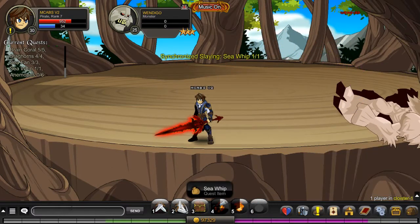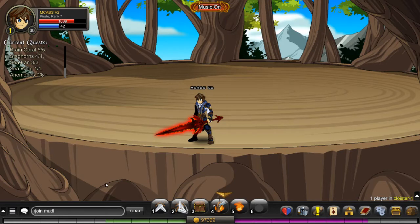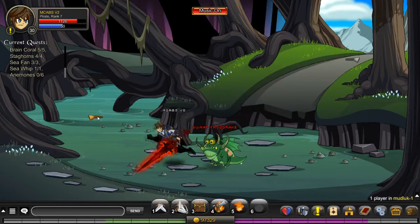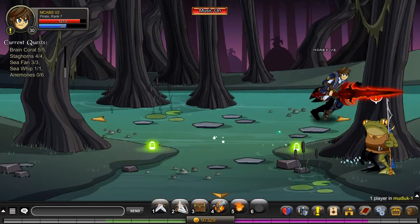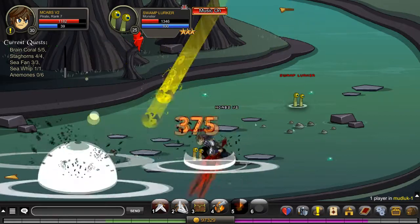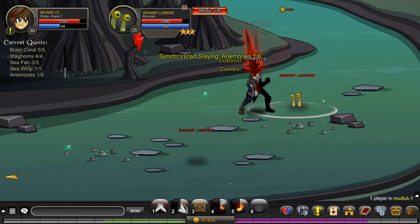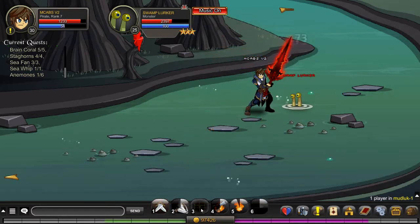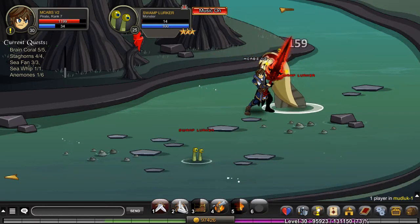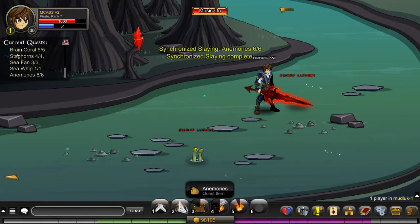Easy kill, easy drop. We're going to slash join Mud Luck and go down here. We need to kill the Swamp Lurker six times. I wish the last skill of Pirate was AOE — it's a single-target skill even though it's a really huge animation, which is kind of crazy. Anyway, we're done with the quest.